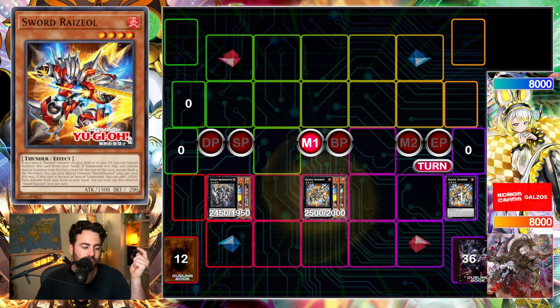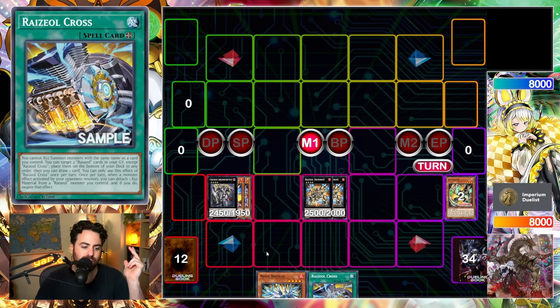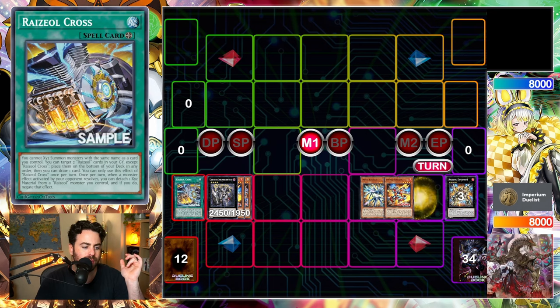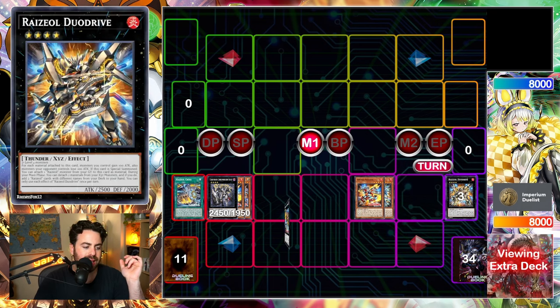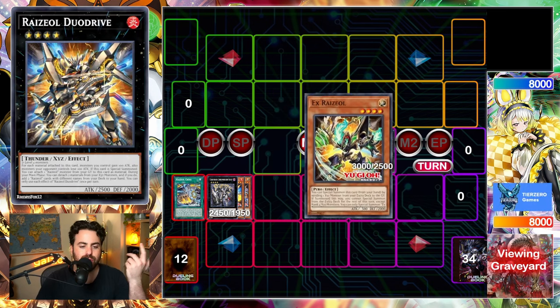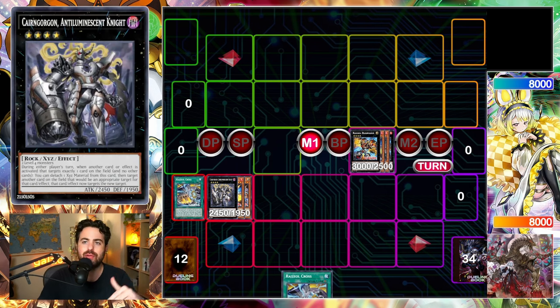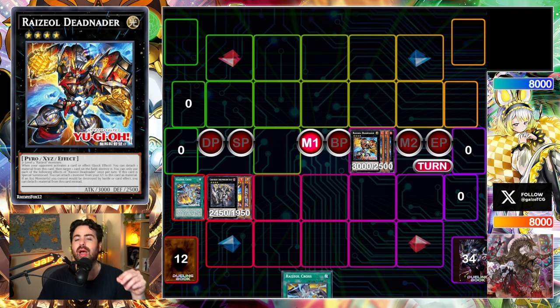We're going to be special summoning Sword Ryzeal because we have our Ryzeal monster on field and in graveyard, summon Duo Drive, activate the effect detach from grave, and then detach 2 to add two Ryzeals with different names. We're going to be summoning Node here by sending the Duo Drive to the graveyard, and then ranking up — after summoning back from the graveyard the Ryzeal — into Detonator. On summon, Detonator can attach from the graveyard, and at the end of the combo we can draw a card by shuffling two back to the deck. One-card combo: you have four hand traps in hand, any Rank 4 in the game, and three target pops.